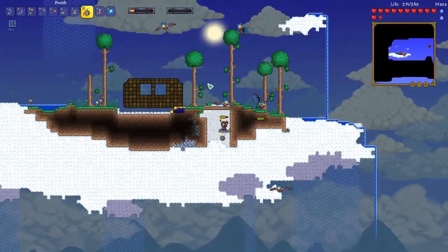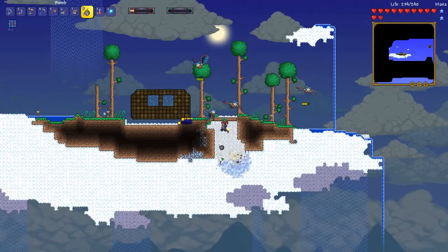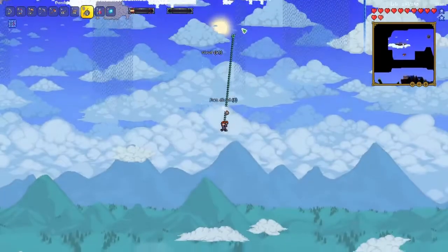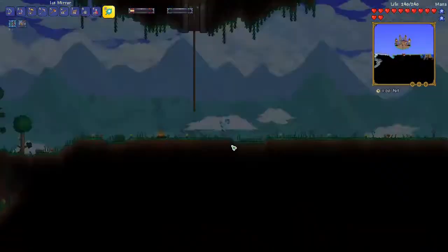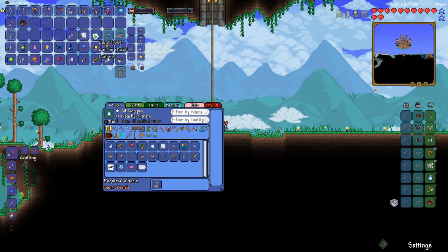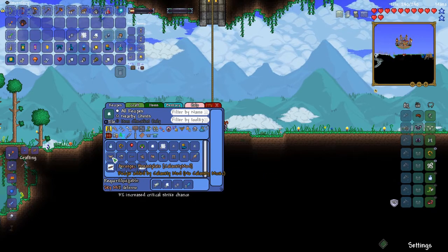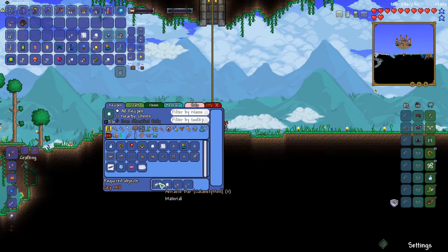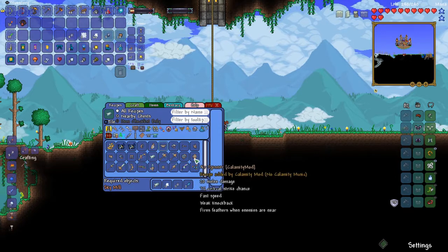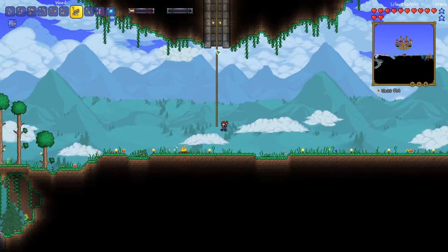I don't really want to mine the whole cloud so I'll just throw a couple bombs down — cloud's actually a really good resource. Cloud blocks can create the Aerospec armor — that's what I'm talking about. It requires cloud blocks and aerolite bars, which I think require sky blocks. I might be wrong about that, but I think I'll need those later.